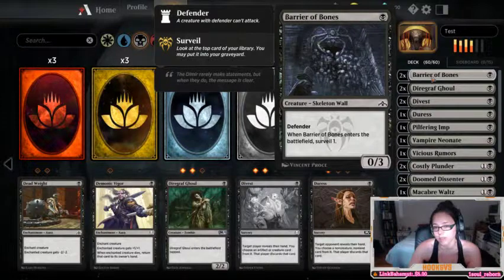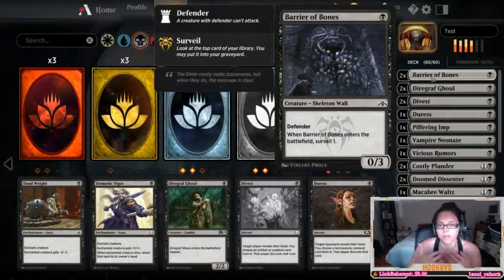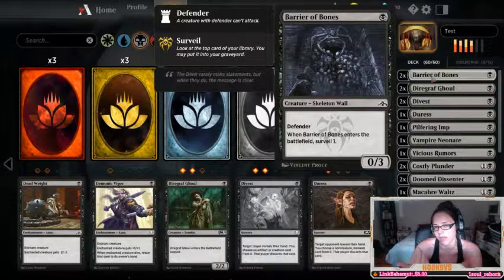Each color brings something different to the table. Black has a lot of straight-up murder cards, sacrificing cards — either for the benefit of yourself or to damage the other opponent. There's lots of other things black brings to the table. There's going into your graveyard. What your graveyard is, is when your cards are used up or when your creatures die, they go to your graveyard. What black allows you to do with a lot of their cards is you can go into your graveyard and get those cards right back out. Also, zombies tend to be black, and I like to play with zombies.